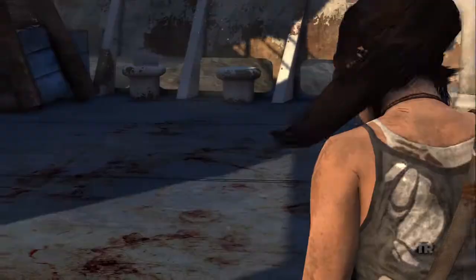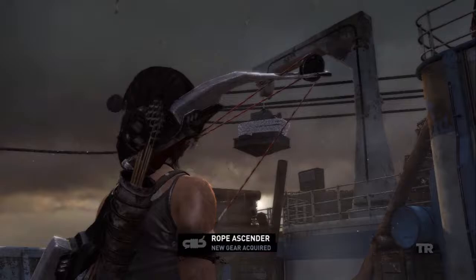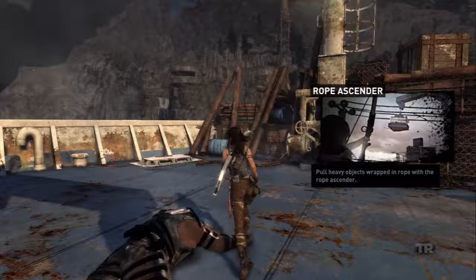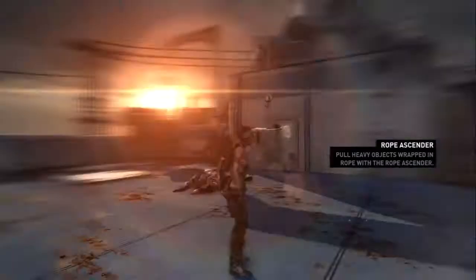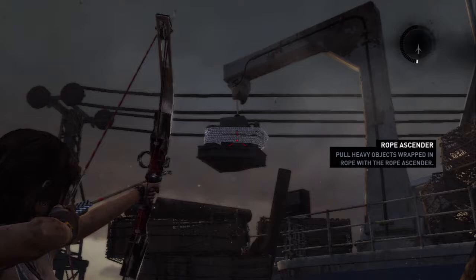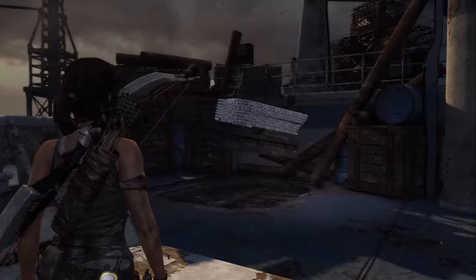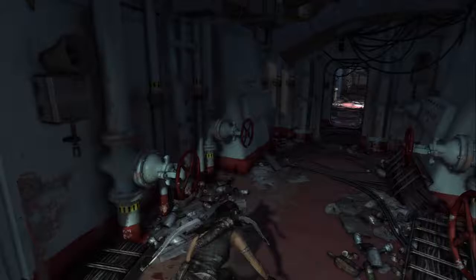Wow, that was actually really violent — bloody and extreme. That was crazy. But for doing that, we got new gear: the Rope Ascender. I love this gear so much. It helps you pull ropes much quicker, and when you're going across zip lines, you can just zip line straight up quickly. It's such a great gear, and it's really unfortunate we haven't had it before because that would have made a lot of things much easier.